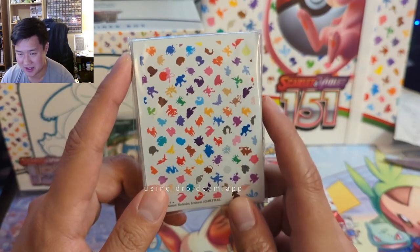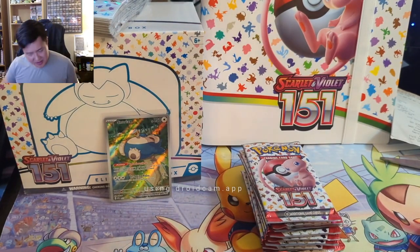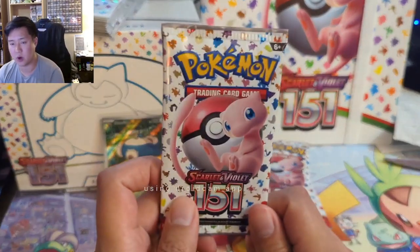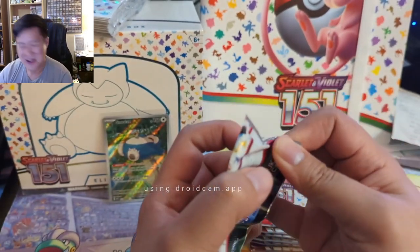Solid sleeves. My significant other made a comment like there's just a bunch of emojis in the background. Everything about the set feels like it's looking very good and I'm very excited to get into it. Here we go into pack number one, looking for some alt arts.